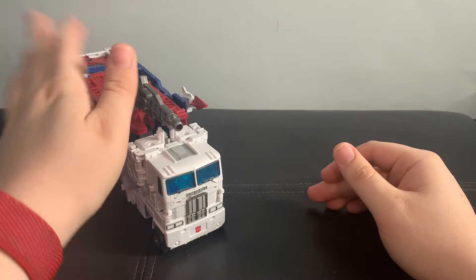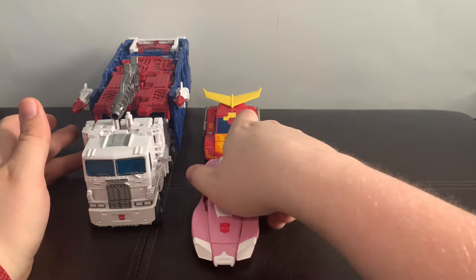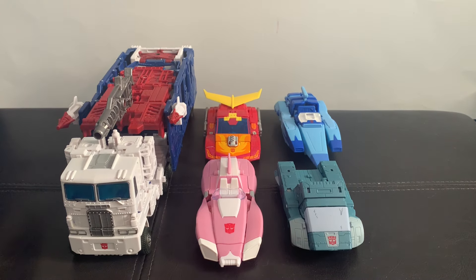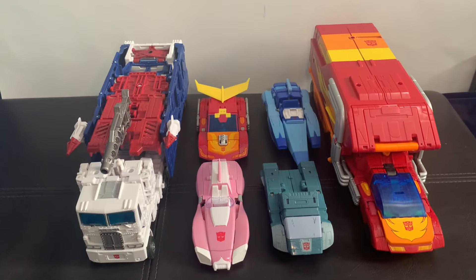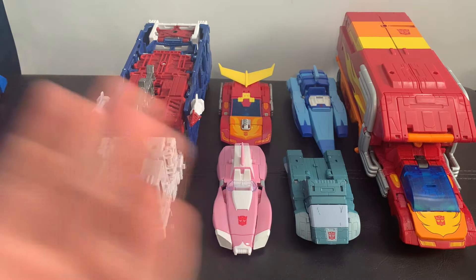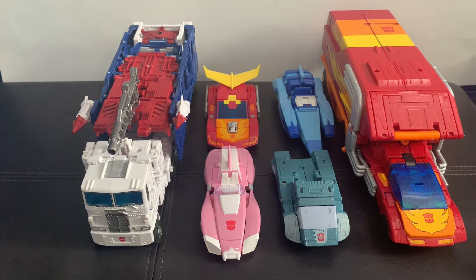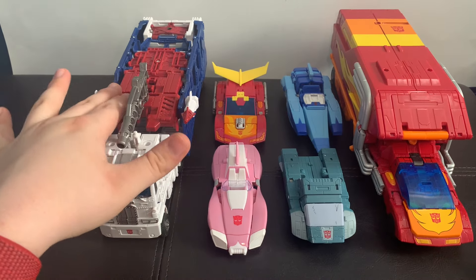Let's get some comparisons done. Here is Ultra Magnus, the Kingdom version, next to 86 Hot Rod, 86 RC, 86 Blur, 86 Cup, and also Kingdom Commander Rodimus Prime. As you can see, it's not a bad size to go with these guys, but if you have them displayed in robot mode, I feel like he works — but it's not quite perfect. It's like how we haven't had the perfect Megatron yet, if that makes any sense.